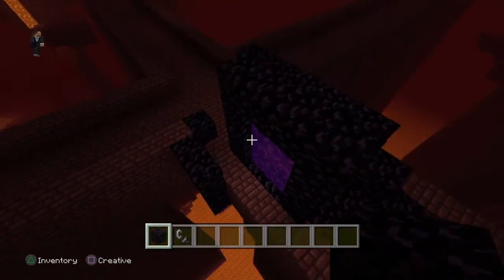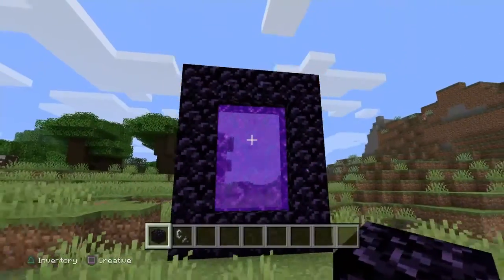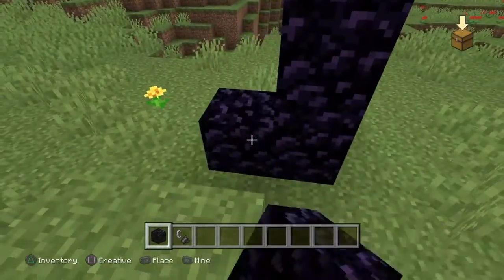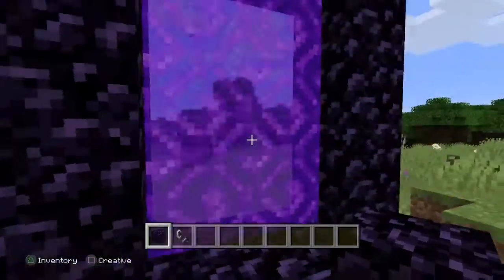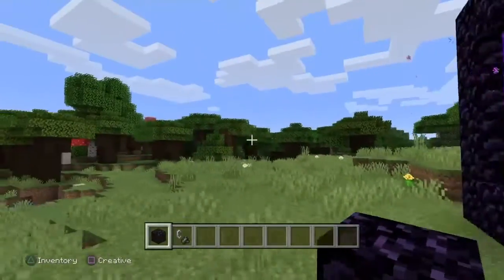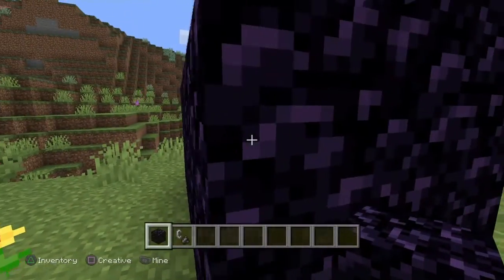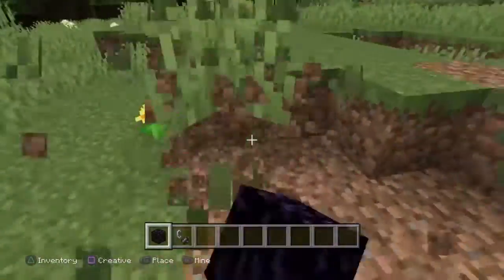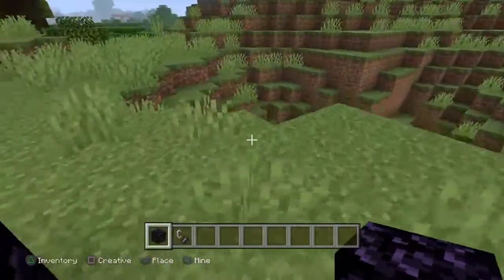When you go back, you will spawn where you made it. But if you build behind it and you go in the nether or out of the nether, you're probably gonna spawn somewhere way off from where you built your nether portal. It's possible to spawn where you made it, but there's a good chance you'll spawn somewhere else. So I recommend leaving it how it is and just put it in a place where mobs don't really spawn.